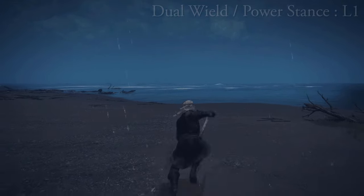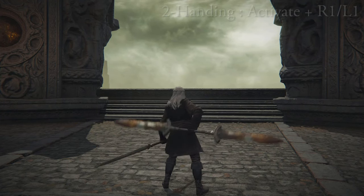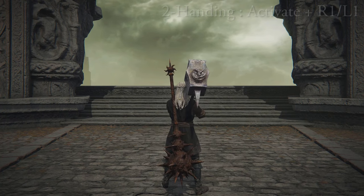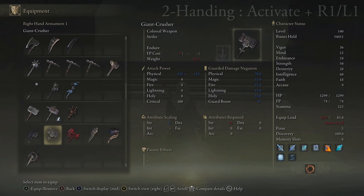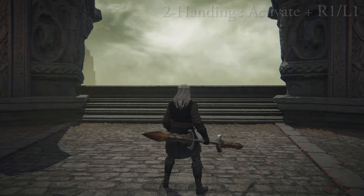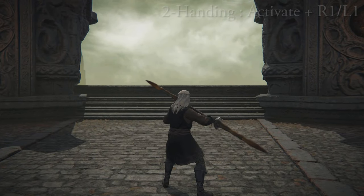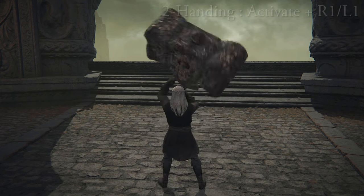Now we have two-handing weapons. When you two-hand a weapon by holding your activate button and then pressing either L1 or R1 to two-hand the appropriate weapon, you increase your strength stat by 50% for that weapon, which allows you to use weapons that require more strength than you have. It also opens up new moves for your R1 and R2 attacks and makes your L1 light attack act as a block, which can negate a good chunk of damage — especially on larger weapons.